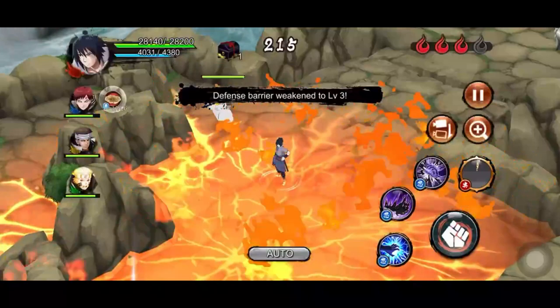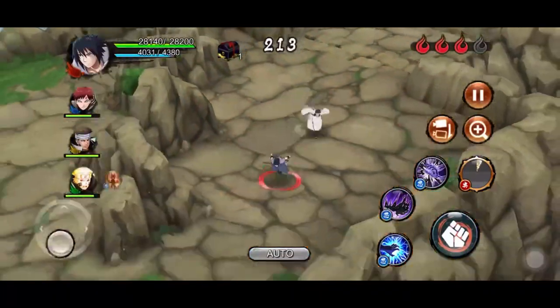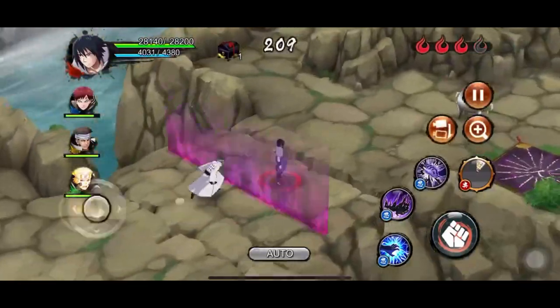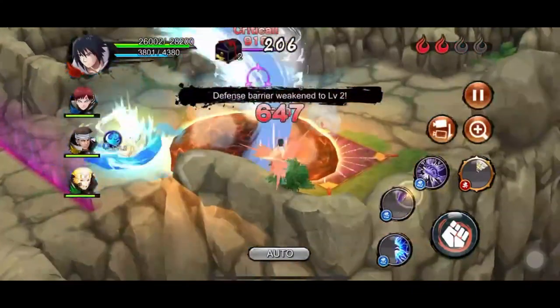The SAM 4-star Onyx Chidori inflicts short paralysis for 3.5 seconds, same as Susanoo Chidori. The damage output is also good and the CP cost is lower than the rest of his jutsus.